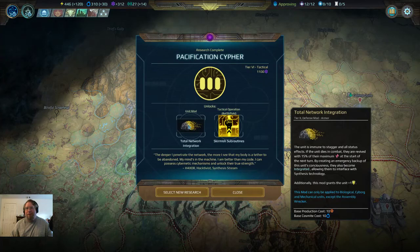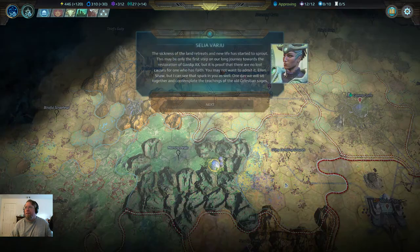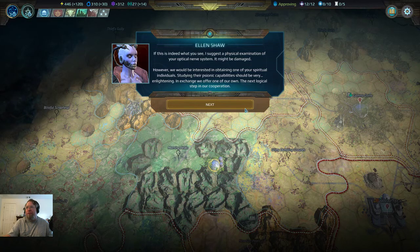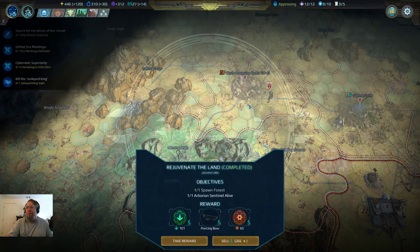The more I penetrate the network the more I see that my body is a tether to be abandoned — my mind's in the machine. That's pretty good. Land retreats and new life is starting to sprout. Next one — it might be damage to one of your spiritual individuals. Lightning — jimmer. Foresee a more liberal exchange. Objective completed — I'm gonna go ahead and sell that.